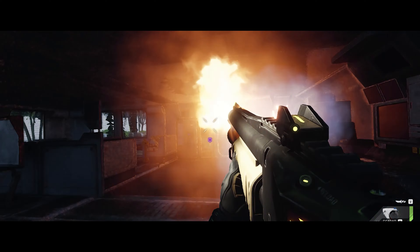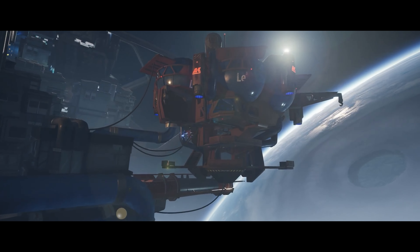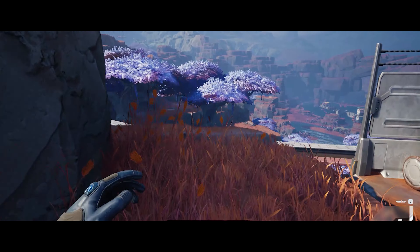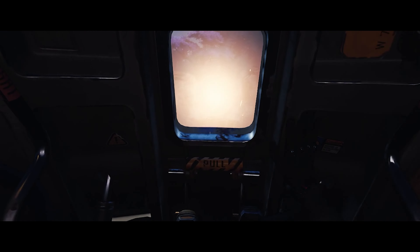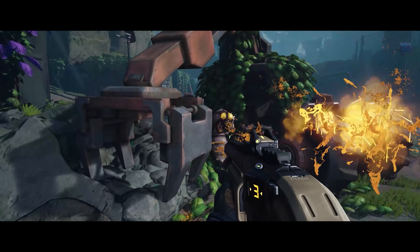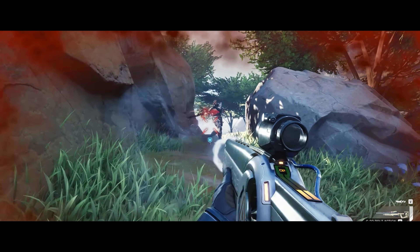The Cycle: Frontier is a player versus player versus environment survival game. You play as a prospector aboard a space station orbiting the planet of Fortuna 3 — a deadly planet where everything is out to get you — the same planet you'll be dropping into in search of fame and fortune, fighting against just about everything to survive, from aliens to players. Even the weather's out to get you if you're not careful.